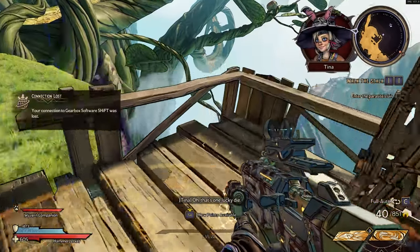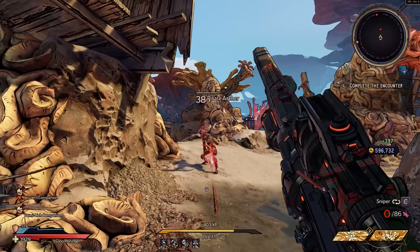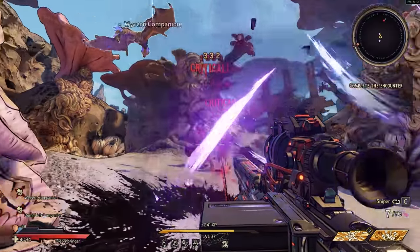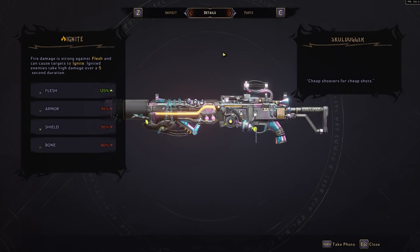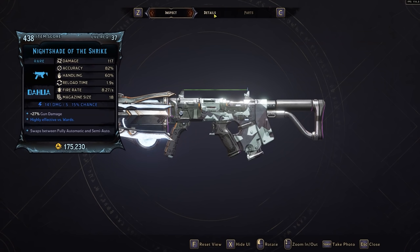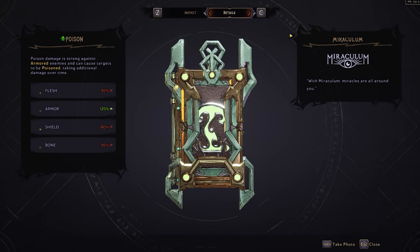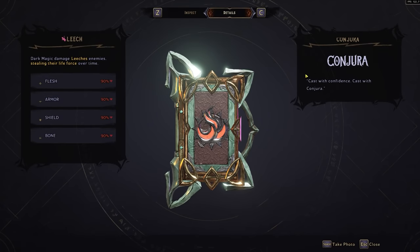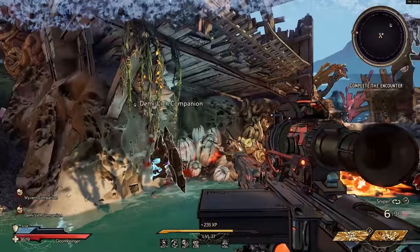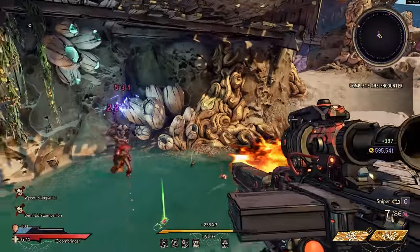Most weapons have an elemental type of damage, and these elements do additional or less damage to certain enemies and health bar types. Fire does increased damage to flesh (red health bars) and can set enemies on fire. Electric/lightning does extra damage to wards/shields (blue health bars) and can electrocute enemies, passing to nearby targets. Poison does extra damage to armor (yellow health bars) and can poison the enemy. Ice slows enemies and does extra damage to bone (gray health bars). Dark magic or leech is the new elemental type — it does less overall damage but zaps the enemy's health and restores your own, making it great as a backup weapon for solo players.